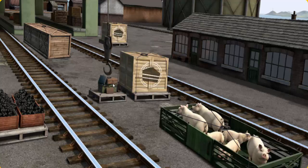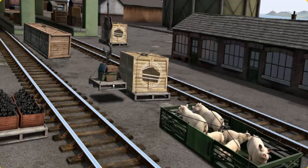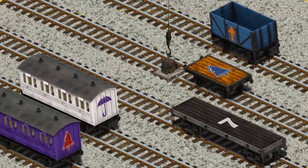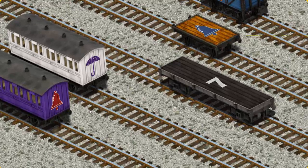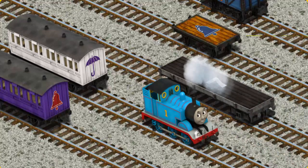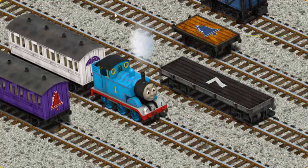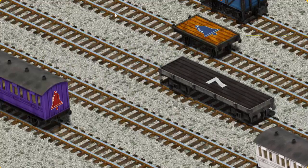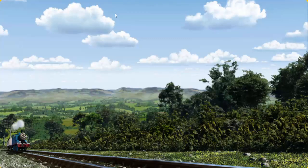That's it! Let's lift and load. Now the cargo must be loaded. Help Cranky find the white coach with the picture of a purple umbrella. You found it!